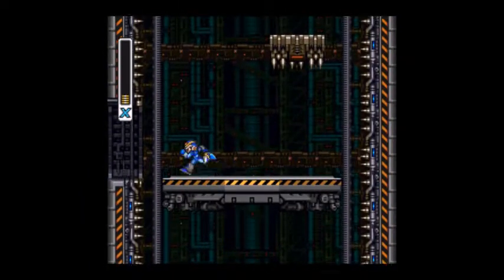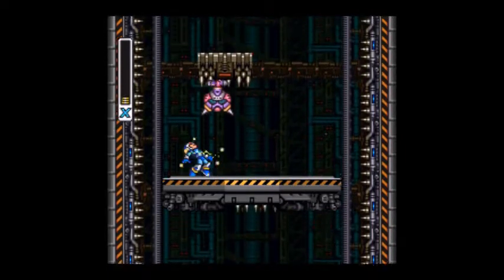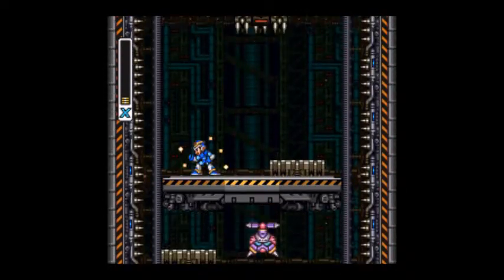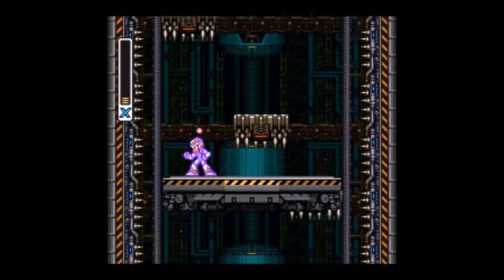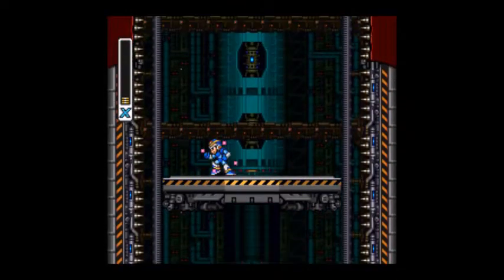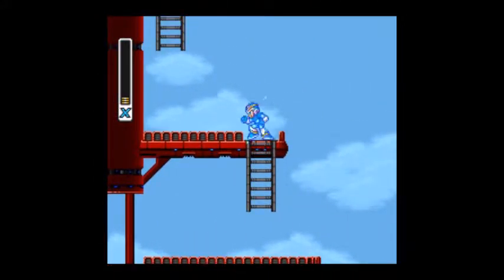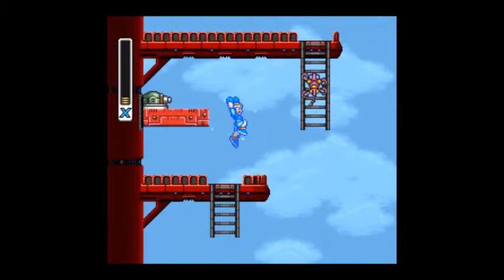Now we have an elevator. It starts out slow, and then it goes a little faster. Those platforms there are instant kill if you are standing underneath them. And we're nearing the top of the elevator. So we are climbing a tower if you haven't noticed yet — this stage is a tower, we're climbing up the whole time.